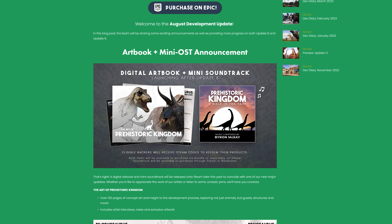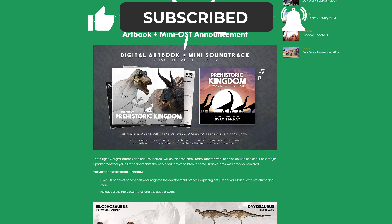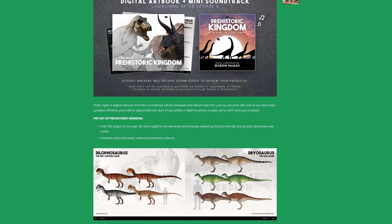First off, we have an Artbook and Mini OST announcement. The Digital Artbook and Mini Soundtrack are launching after Update 8. A soundtrack is not something very new to games — usually games will release a soundtrack alongside their game — but the artwork is fantastic. A Digital Artbook and Mini Soundtrack will be released on Steam later this year to coincide with one of our next major updates. Whether you'd like to appreciate the work of our artists or listen to some Jurassic jams, we've got you covered. The Art of Prehistoric Kingdom.